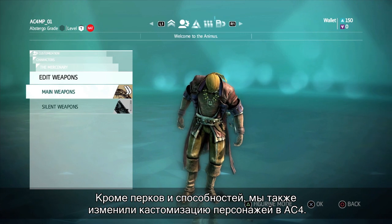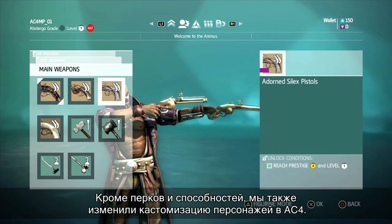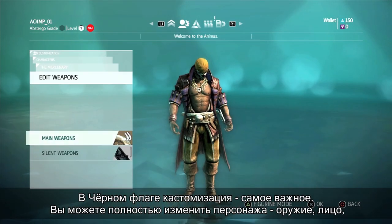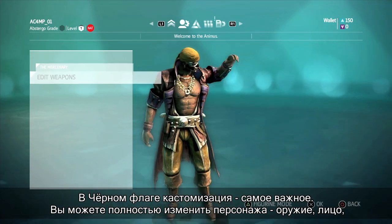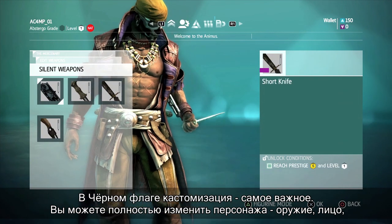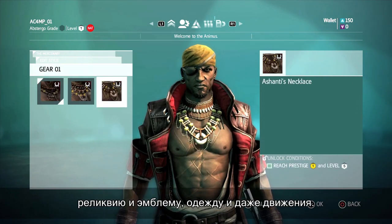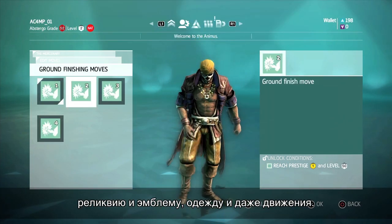Besides the enhanced perks and abilities in multiplayer, we have nearly doubled the customization in Assassin's Creed 4. In Black Flag, customization is king, and you can make your character your own with a choice of weapons, facial characteristics, a unique relic and emblem, three costume zones, and ground finish moves.